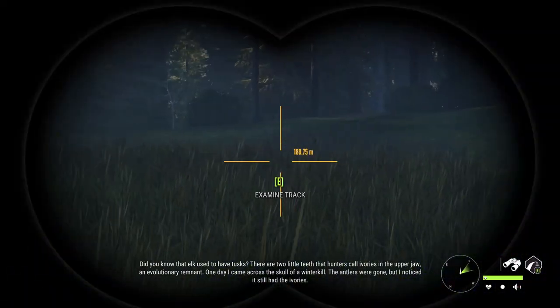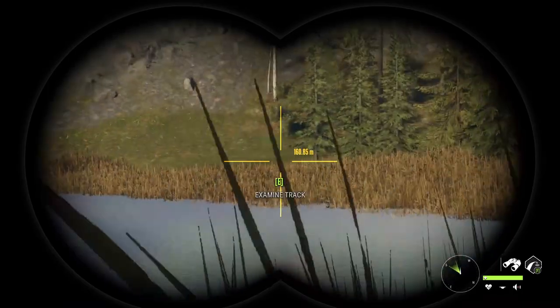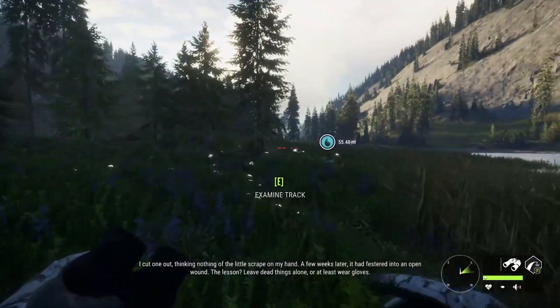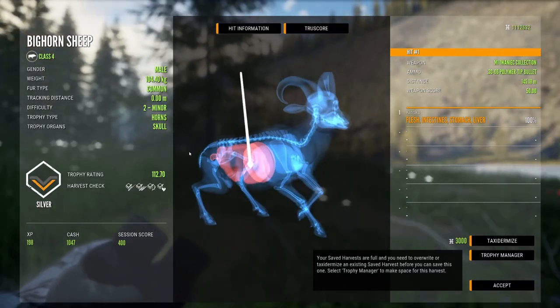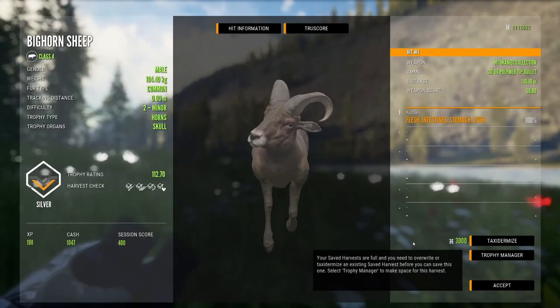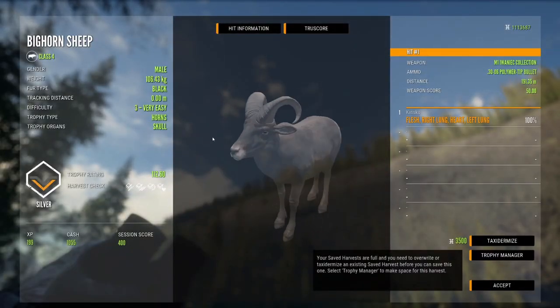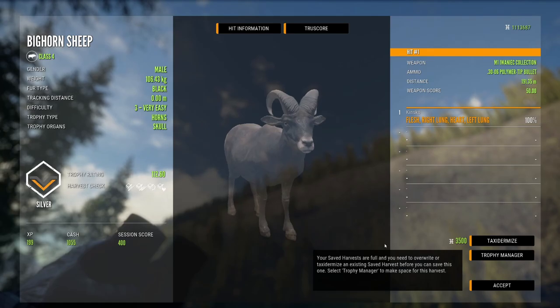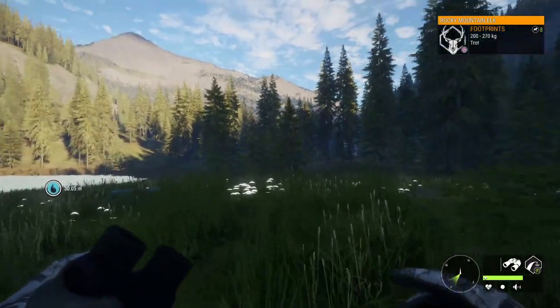We can have another look at these bighorn sheep in preparation for the new map, considering there is a rather good possibility we could get some form of bighorn on that new map. Now our level two here - first got ourselves an intestine, stomach, and liver hit. There are some interesting looking horns on there, and then here is our level three which, to be honest, looks basically the exact same and is not very big at all.